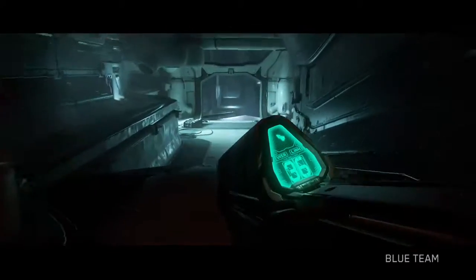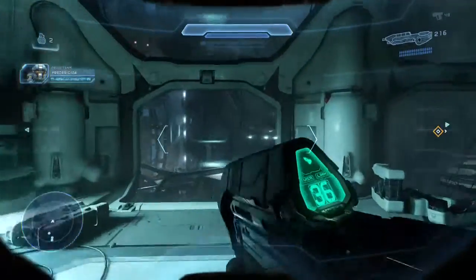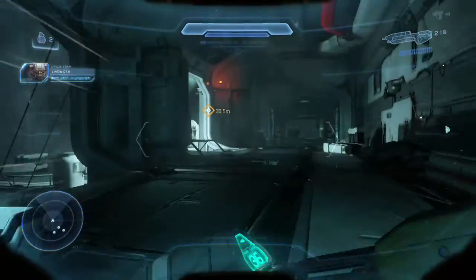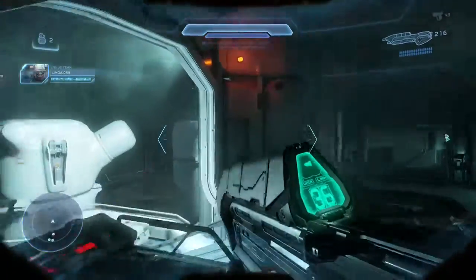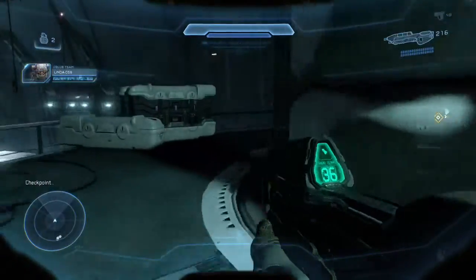Argent Moon — what do we know about it? It's an ONI Research Station. Went dark 19 months ago. Last week, Kig-Yar scavengers found it and sold the find to Jul and Dama's people.